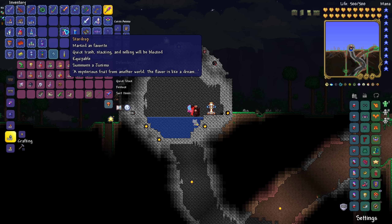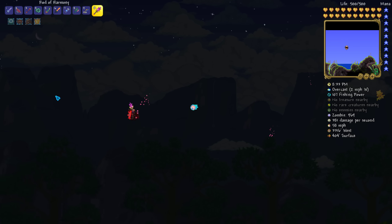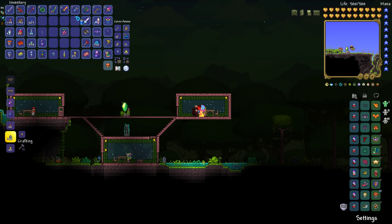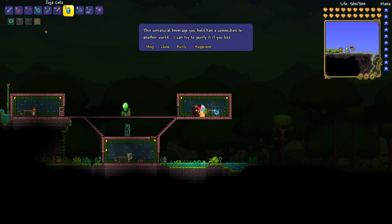It's not a pet or a star drop — it's a consumable. So what do you do? You want to head over to your Dryad. I'm not sure if this is a pre-hard mode exclusive item or if you can get this in pre-hard mode, but you guys can find that out for yourselves. You want to make sure you are holding this item, and when talking to the Dryad, you will see that there is a purify item option. She says: "This unnatural beverage you hold has a connection to another world. I can try to purify it if you like." Sure, go for it. And as you can see — Magical Portal — and you can see Stardew Valley right there.